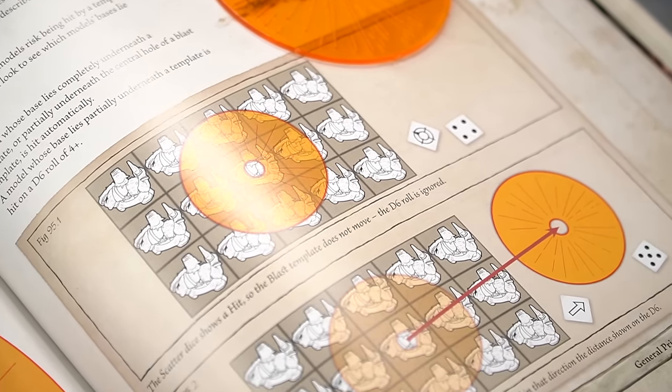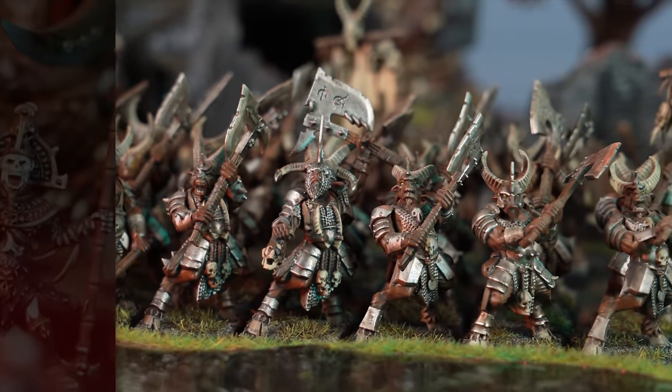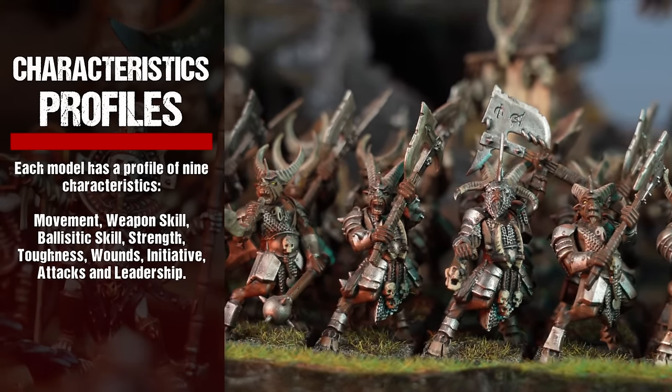If an attack uses a template, the core rulebook will explain how to position it and how it might scatter. The miniatures used to play games of Warhammer The Old World are referred to as models in the rules that follow.